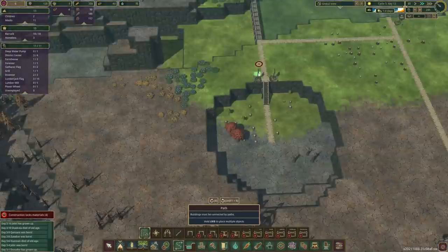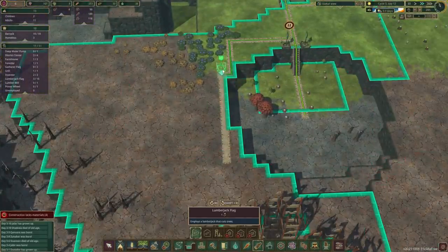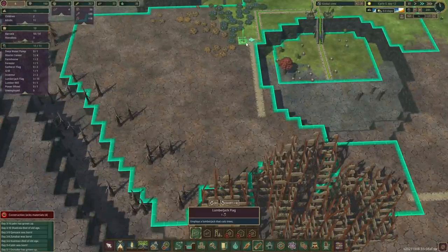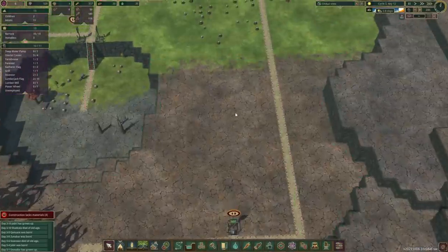What we could also do is bring one of those staircases down here so we could have access to more pines. If we go from this side, how far can the beavers walk? Okay just in this corner. If we place a flag - not bad at all, we can get a few more trees.